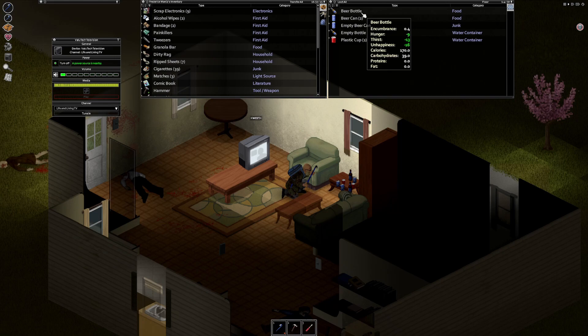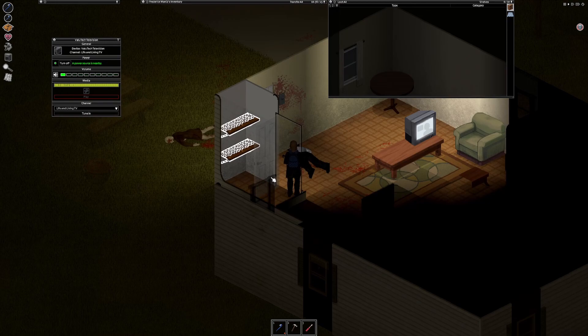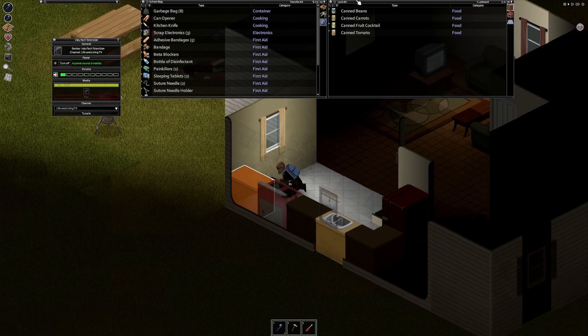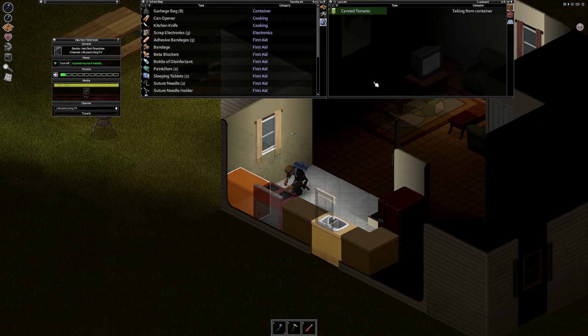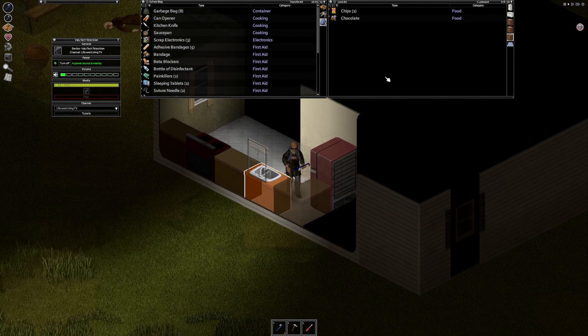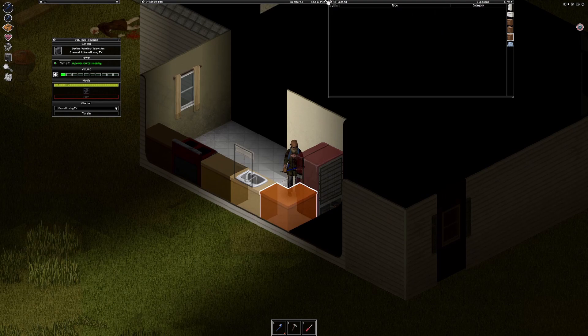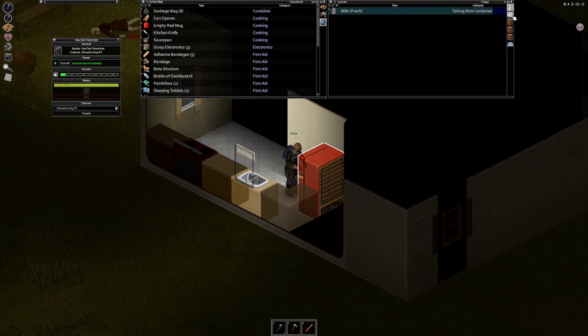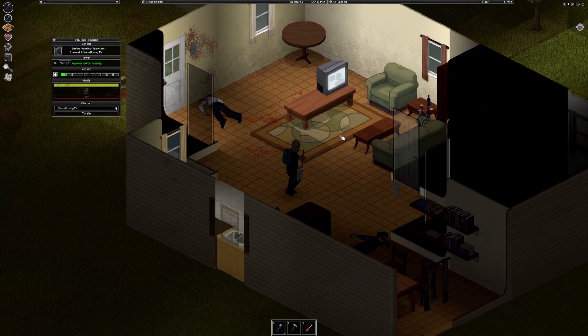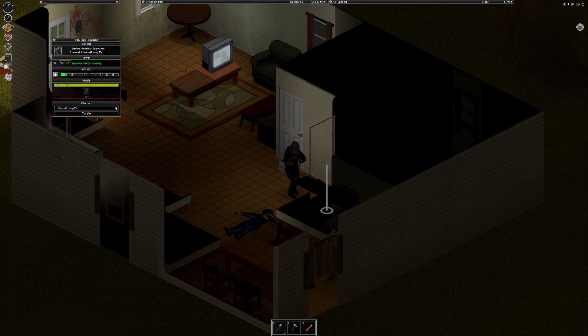I'll quickly turn this TV to Life and Living. Haven't missed anything yet. Here's some food, some cigarettes. I'll grab a couple beers — I'm not a beer fan in my personal life but in the apocalypse you do what you gotta do. More of a whiskey guy. I'll take these canned goods and put them in my bag. I'll bring one of those saucepans. I'll grab this mug. There's some milk — let's grab that.